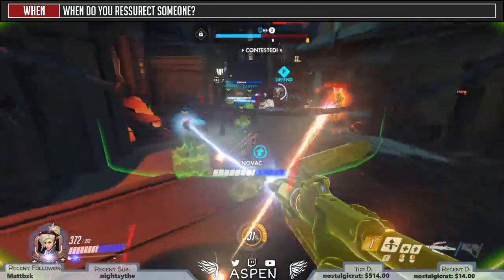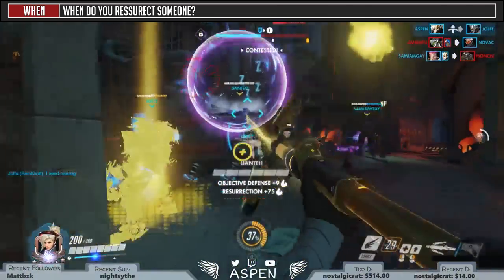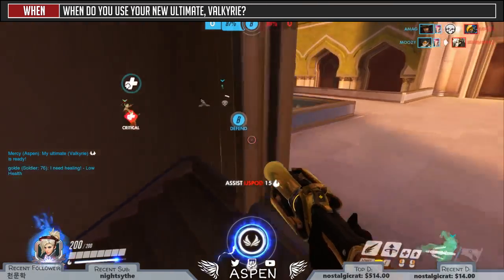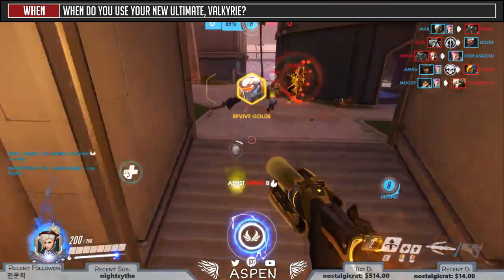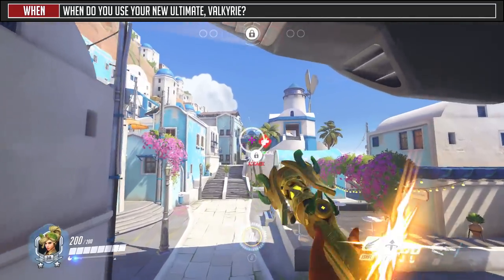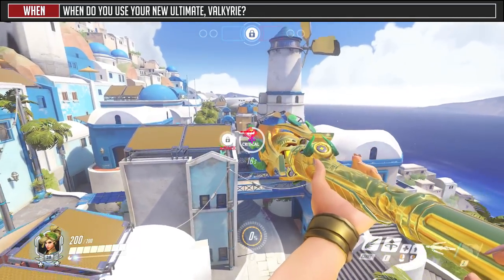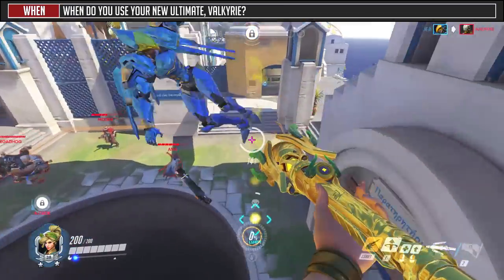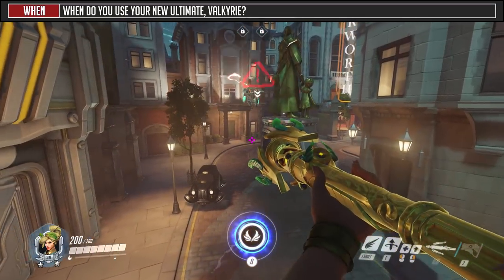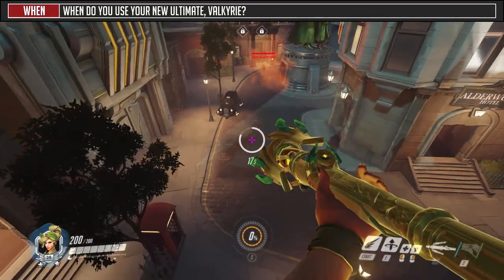When do you res your teammates? The when ties back to the whole who to res question — try to bring back someone who will provide the best value. When do you use your ultimate Valkyrie? This is usually used when a teamfight breaks out. Ideally you'd want to use res, pop Valkyrie, and get a second res right away. Another appropriate situation is if you've died and need to quickly get back to a team that's far away — the enhanced Guardian Angel distance and speed is seriously insane. You can also use the free flying mechanic to dodge key enemy abilities if you have no other option or teammate to fly to.